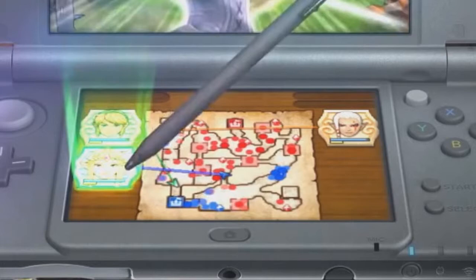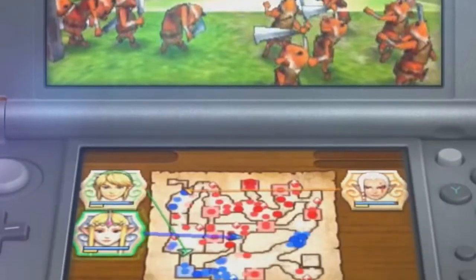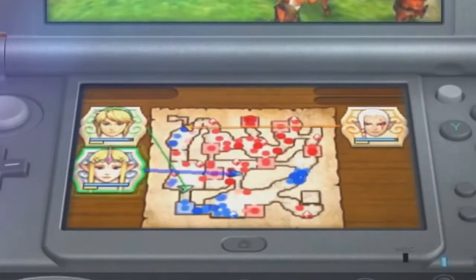It certainly seems like it could work that way. The graphical style itself has a cel-shaded appearance, and there definitely seems to be far fewer enemies on screen — but that's an unsurprising limitation of it being on the 3DS. It might be the only graphical limitation, at least that we can see so far, since the Hyrule Field map is exactly the same.